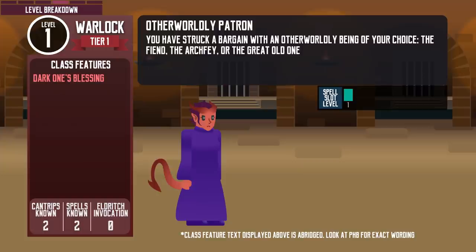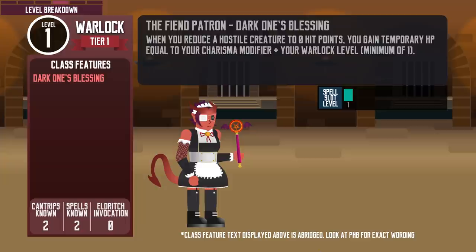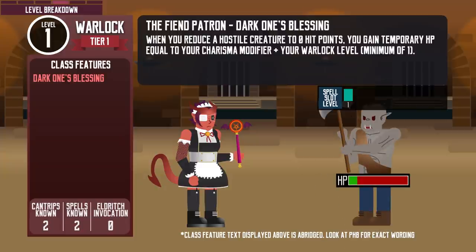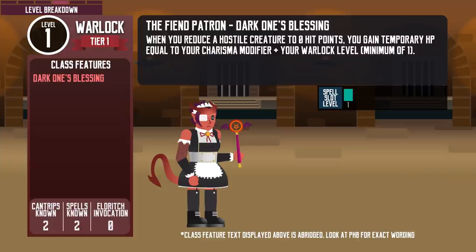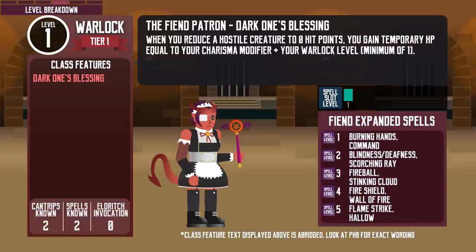At level 1, you choose the Warlock's patron. For this class, I will choose the Fiend. The Fiend gives the Warlock Dark One's Blessing — whenever the Warlock reduces a hostile creature to 0 hit points, she gets charisma modifier plus Warlock levels worth of temporary hit points. Utilized correctly, this feature can make the Warlock less vulnerable in combat. The patron also expands the Warlock's spell list with their unique set, though the Warlock still needs to choose those spells as part of the spells they know.